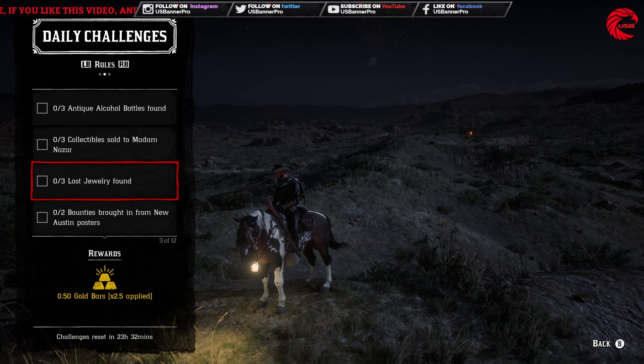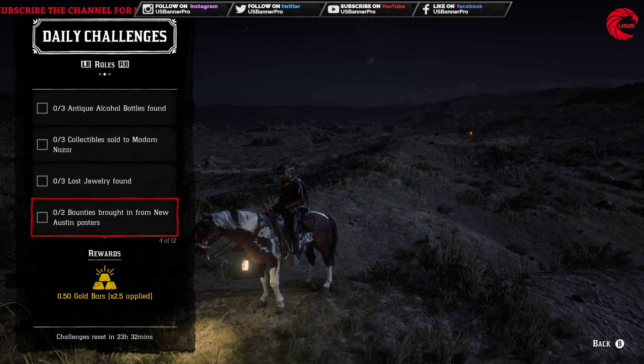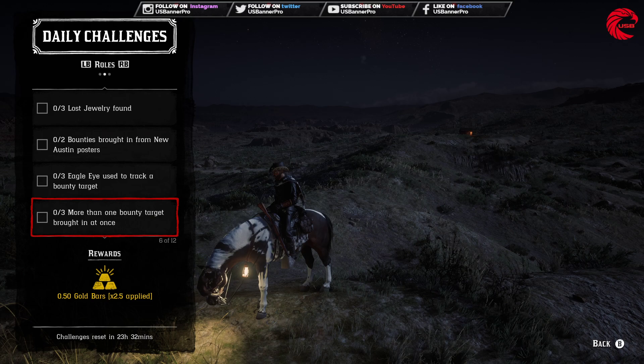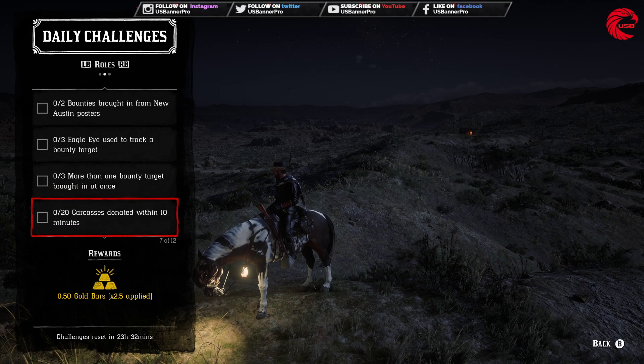After that, bring in two bounty targets from a New Austin poster. You also have to use Eagle Eye three times to track down a bounty target, and bring in more than one bounty target at once — you can use the bounty wagon for that.